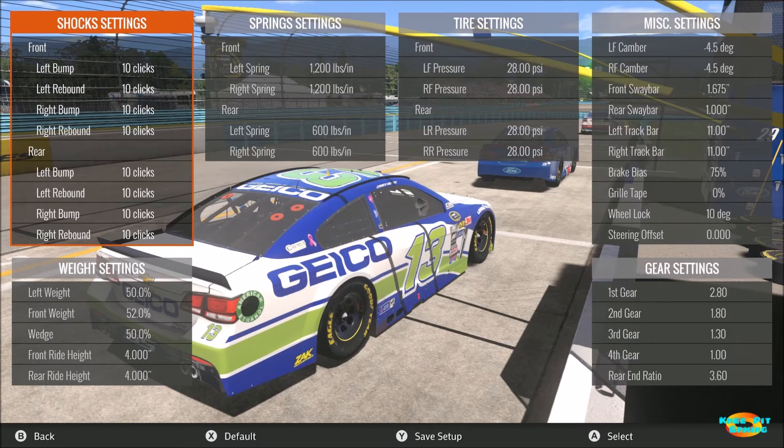Front and rear ride height are both at the minimums of four inches. Moving on to springs — all four springs are maxed out. Max front springs are 1,200 pounds, max rear springs are 600 pounds. The reason goes back to what I said at the beginning: stiffen the chassis, minimize roll through the corners. I tried much softer rear springs, going down to 300 or 350, but the car rolled way too much. Depending on how you drive, you may want to soften the front and rear springs — none of these settings are set in stone.